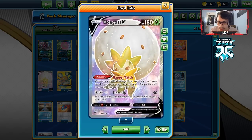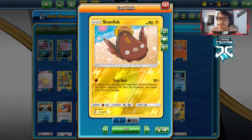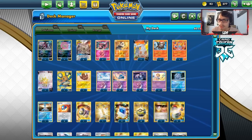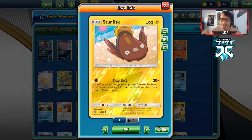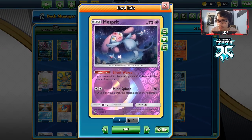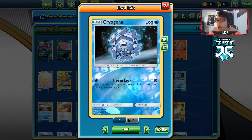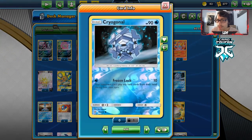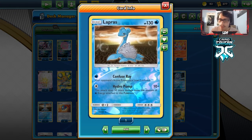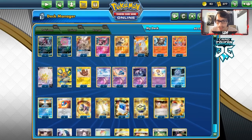We also have Eldegoss V as our Grass type. We have Dedenne and Stunfisk — not only for Lightning matchups, but also for the Inteleon and Lapras matchups. We have the Lake Trio: Mesprit for the Mewtwo matchup, Cryogonal for Nihilego — frozen lock, knock it out, take two prizes. And Lapras for other Fire types with Hydro Pump, Water Energy plus 30. You can put a Vitality Band on for more damage.